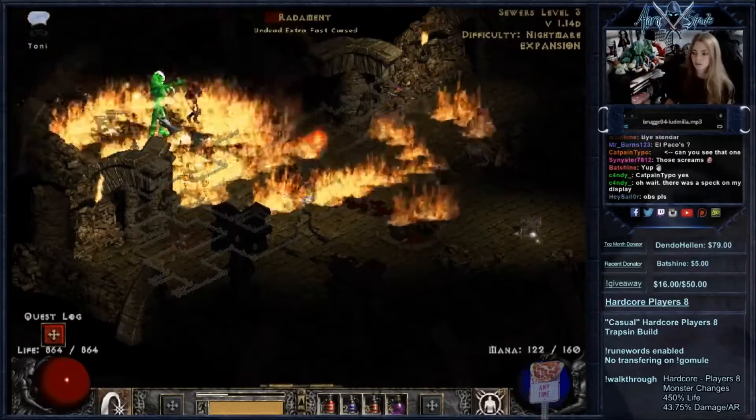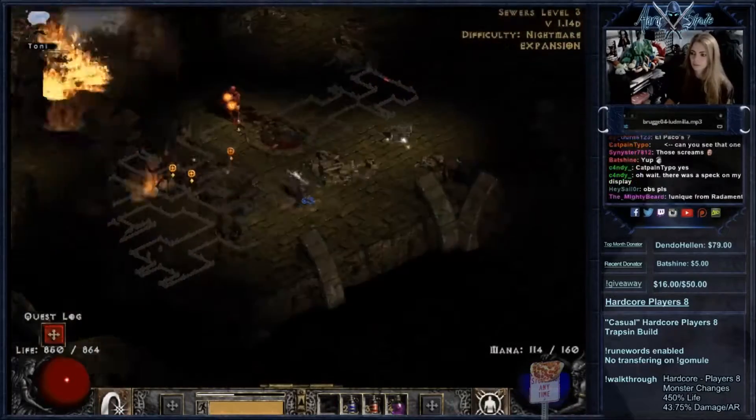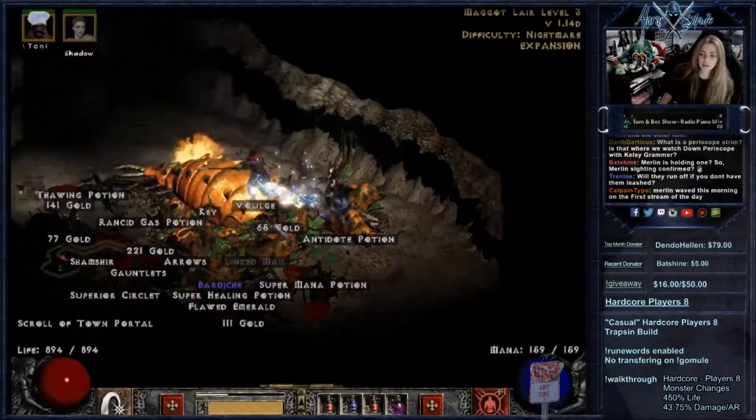Radamant is cursed and extra fast here, so caution is needed as my mercenary also just ripped. Maga Lair was no match for Wake of Fire and Cold Worm went down fairly easily.